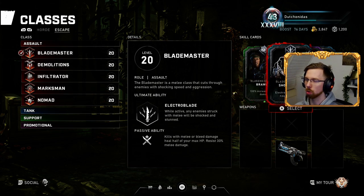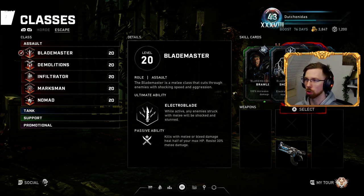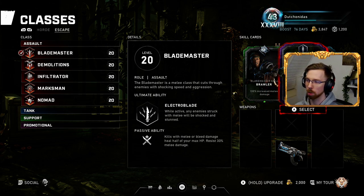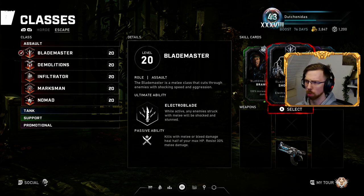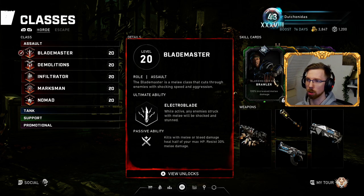In Escape, I use almost the exact same setup, except I add Venom Blade. Bleeding for Blademaster, in my opinion, is pretty crucial, especially in Escape, because as the passive ability says, when you're doing bleed damage or melee damage and you kill something, you gain HP back. 145% damage on level 3 alone is massive. So if I'm playing on any Escape map where CQB is a must — such as against Rejects or Sires — this is a really good choice.